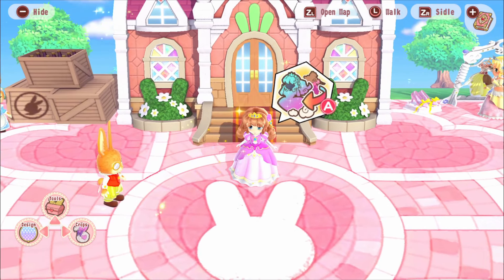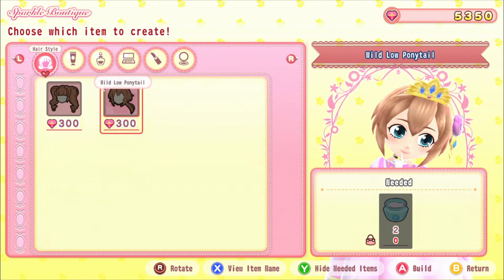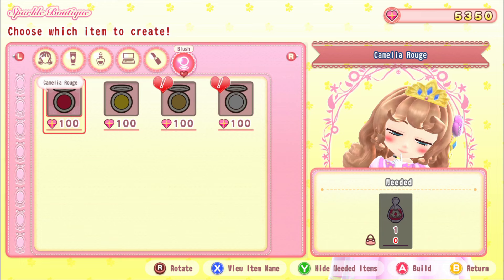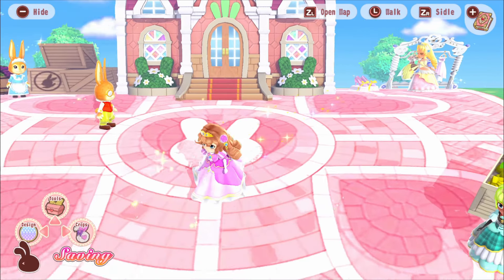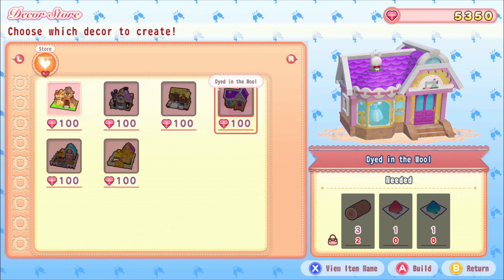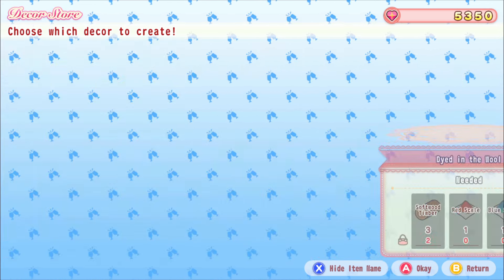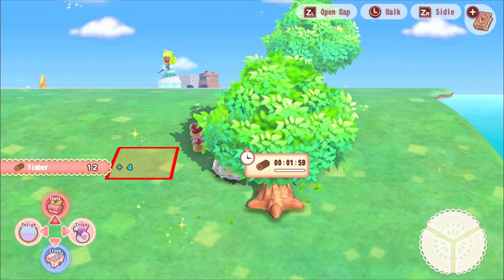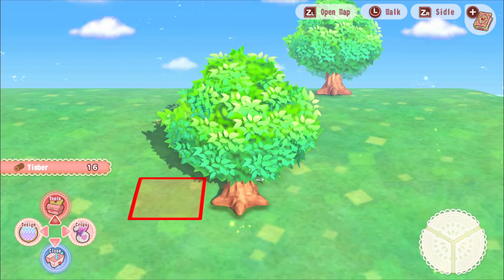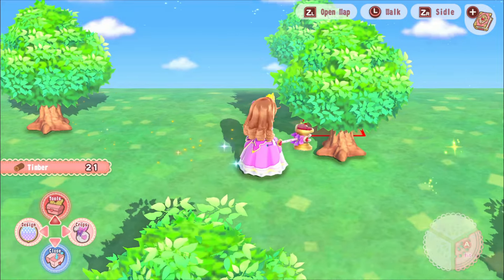Maybe we can make something at the clothes shop now. Interestingly, we don't seem to have a house - we all seem to live inside Rabbit House. For the dye shop, we need red and blue butterflies and timber. We have enough timber but haven't seen any red or blue butterflies. I'm wondering if planting flowers will attract more butterflies.